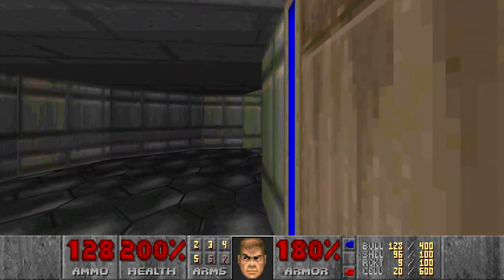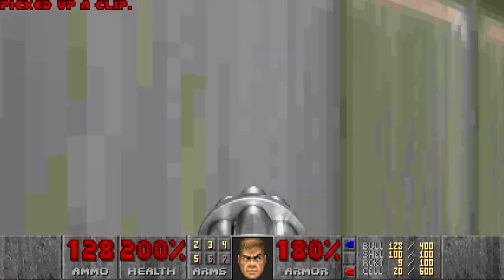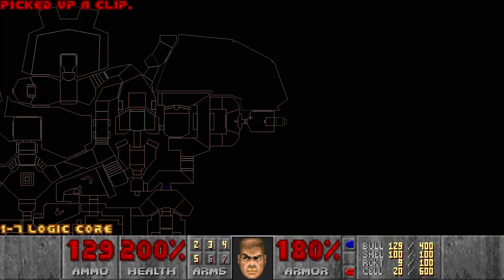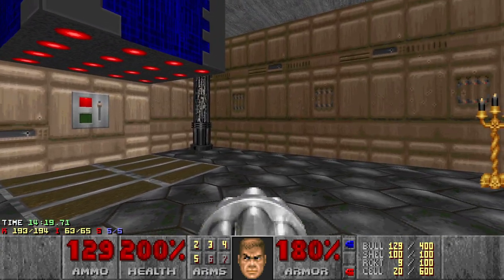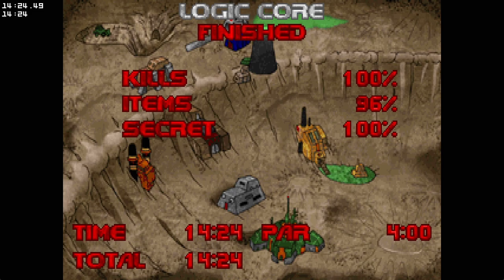We can go back to the blue key room. That was a surprise. I think we've reached the exit — it says exit, and it was the exit door. We can check the stats — we have one kill left, and I think the last kill should be in this area. That was Logic Core, and I really like this map because of this non-linearity and how the areas connect to each other. See you in the next video.